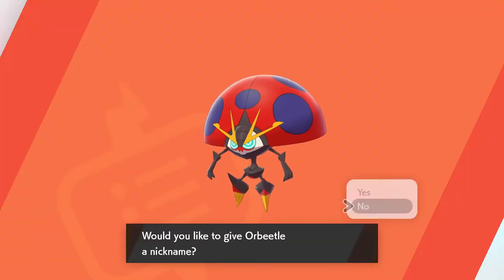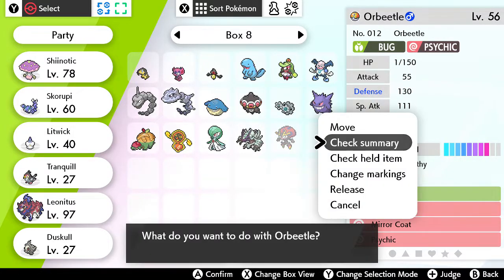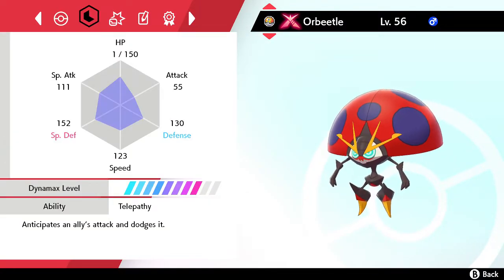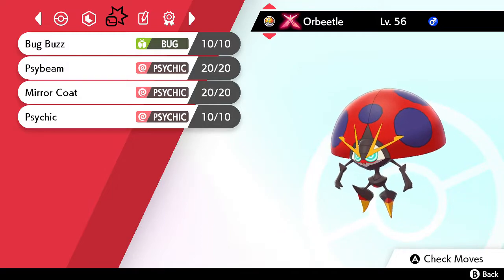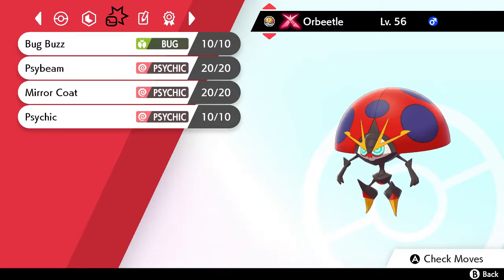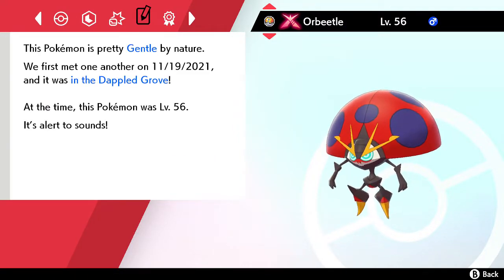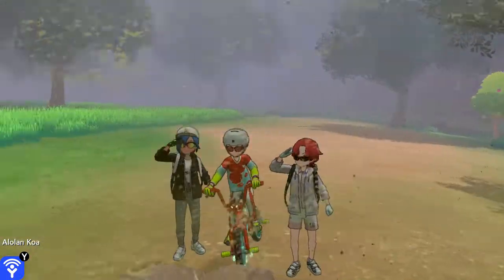Alright, cool. Let's check out its stats — not to mention its ability. So let's check the summary. It's got Telepathy, so it can't be hit by allies' attacks. It's got an alright basic moveset, and a Gentle nature. So yeah, that was a record for how fast I can encounter it. First try against Gigantamax Orbeetle — that is a very slim chance.